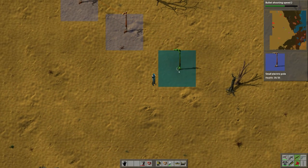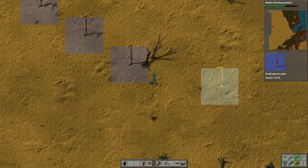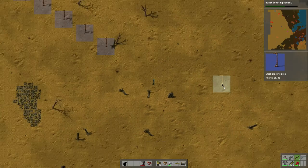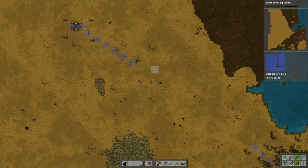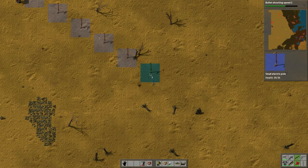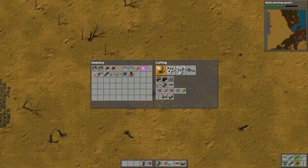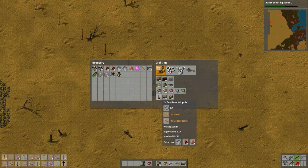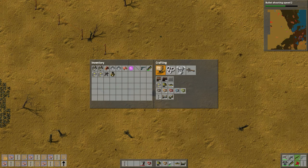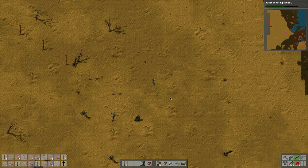Power, power. Okay, I'm just trying to make sure I reconnect with the two ends of the power — there we go. Let's carry this on. There we go — now I can build more power poles. Let's build a bunch of these.